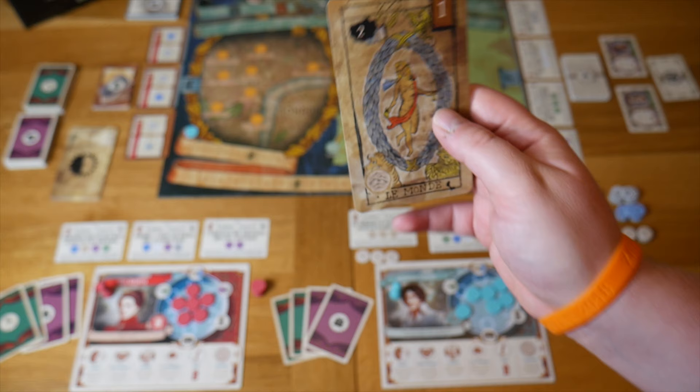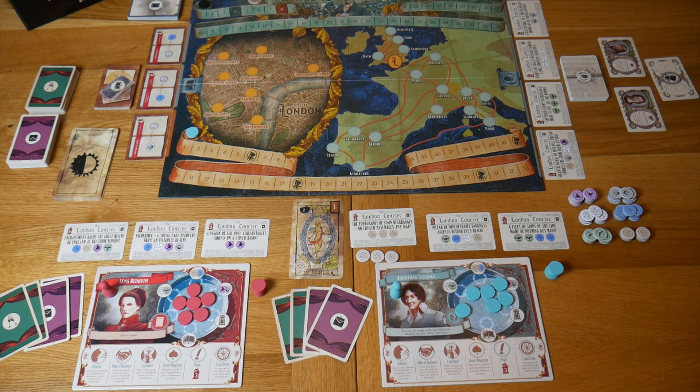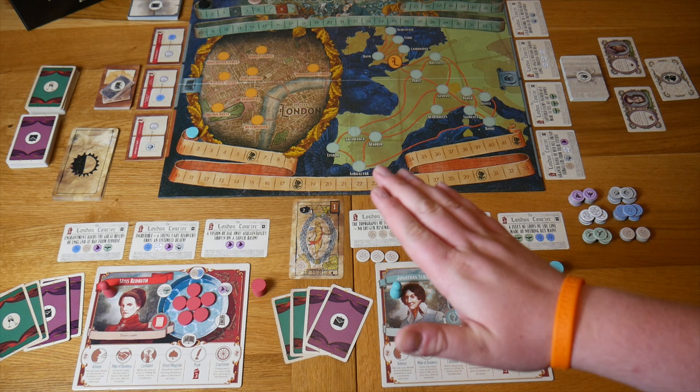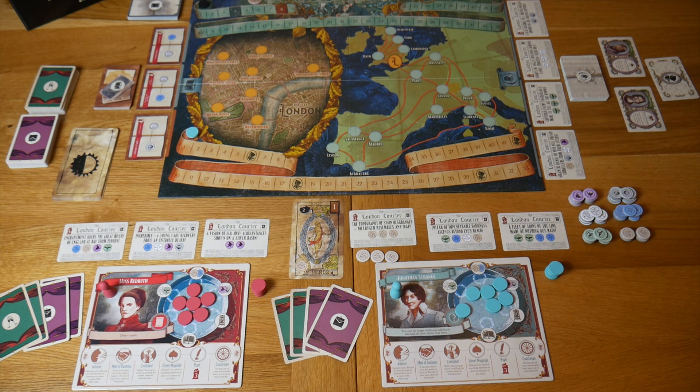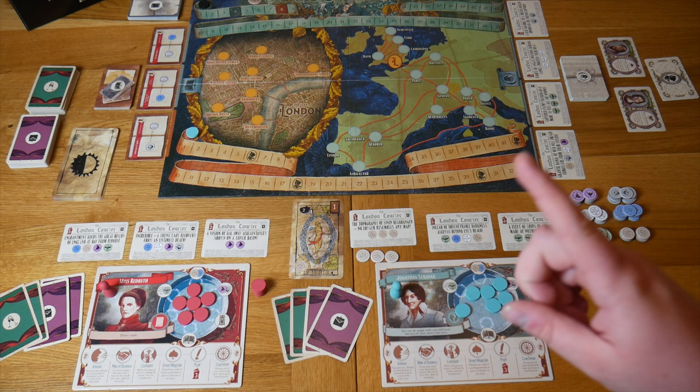Once you've drawn the card of Marseille, you then draw a new book of magic from the side of the board. If it's your first turn, don't do this. Otherwise, you take the card that's lowest down the board, discard it, pull the two remaining cards down, and place a new card face up at the top of the track. Once these three preparation steps have been done, you're ready to take your actions and attempt to defeat the man with the thistledown hair.